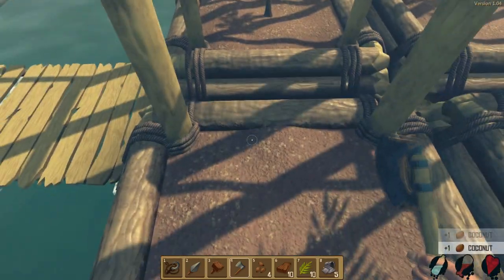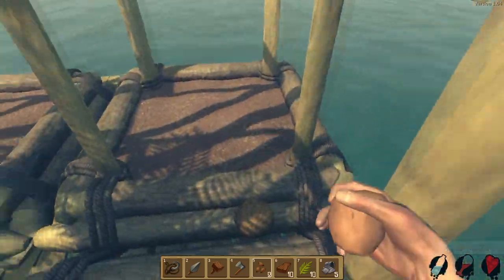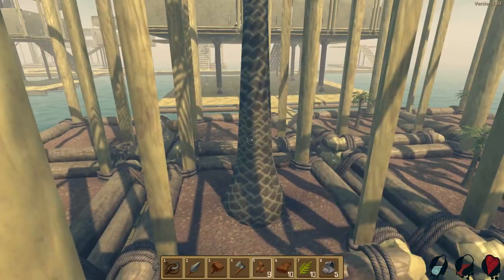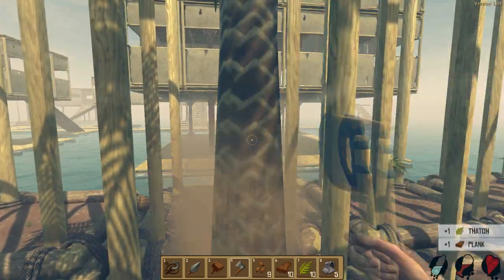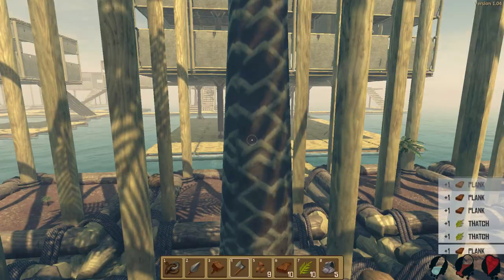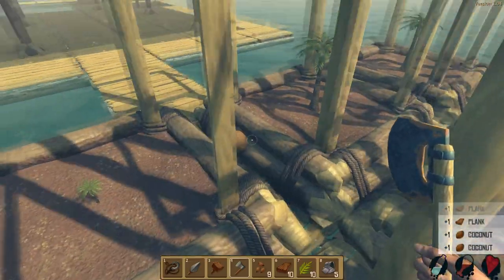Look at this — coconuts laying everywhere. Let's go ahead and plant the residual seeds here. This is good because it's going to get us using our seeds. How did you escape the palm tree genocide? There's no survivors on the raft, no palm tree survivors. You've got to be shitting me. There we go — give me your nuts.